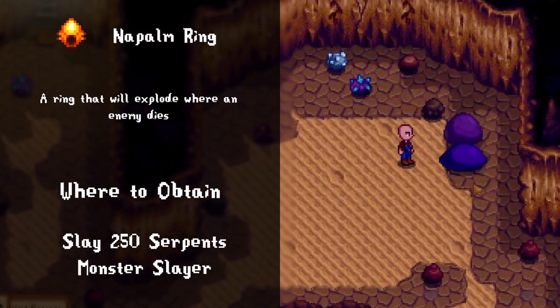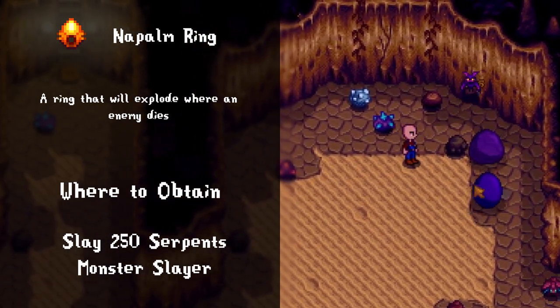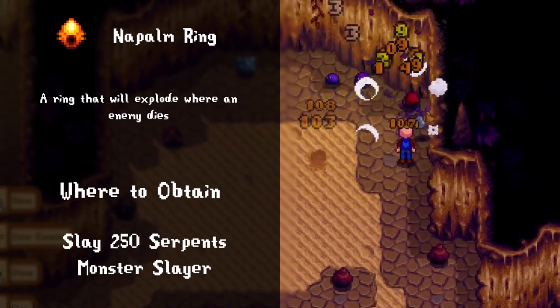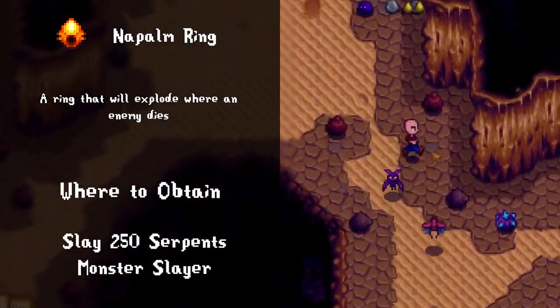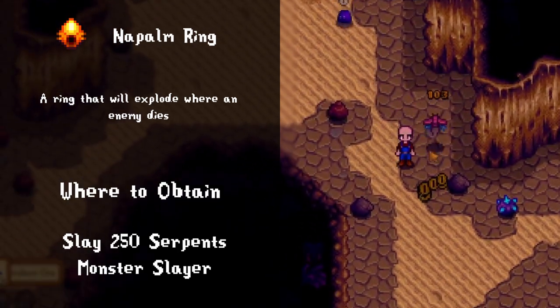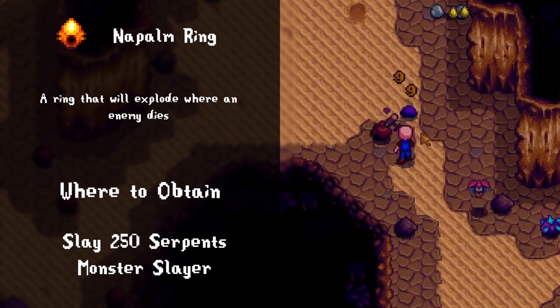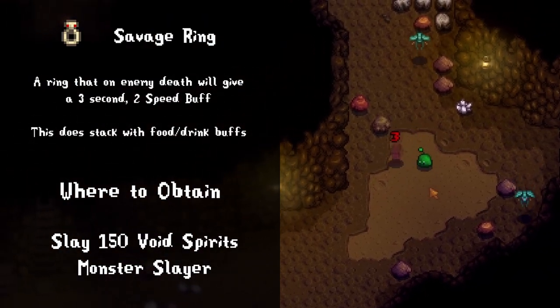The napalm ring is one of the most fun rings to use. It causes an explosion on enemy deaths, which can blow up surrounding rocks as well as splash damage to nearby enemies. It also does zero damage to you, which is pretty cool. However, it can be kind of annoying to rely on as a substitute for a bomb, and some enemies tend to fly away when you're trying to use them to blow up a specific spot.